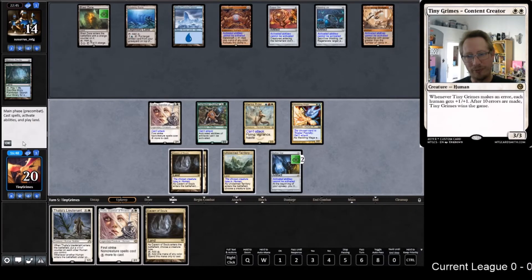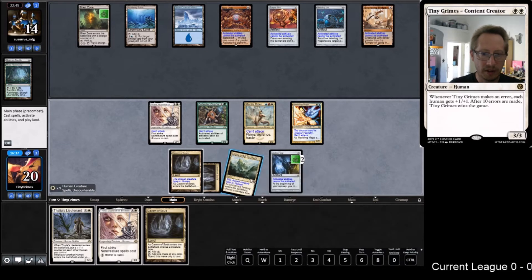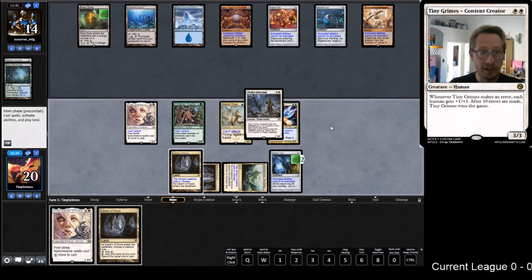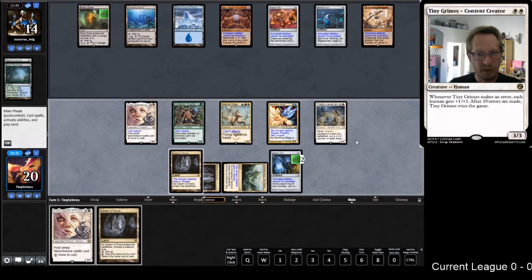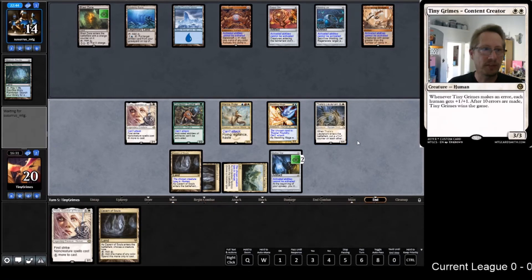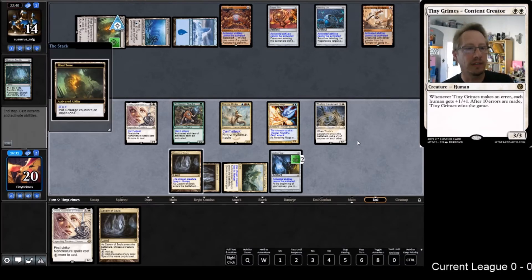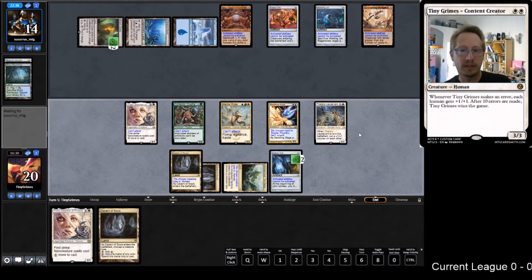Lieutenant's coming in, and then with Noble we could be swinging for two a turn and we could actually win this thing. Nope - they pumped to two and then wiped everything. They can't activate - they need a land. Another Mox. Got cancelled - they just don't want another card in hand. We're still alright - give us a Noble Hierarch, that's what we want.